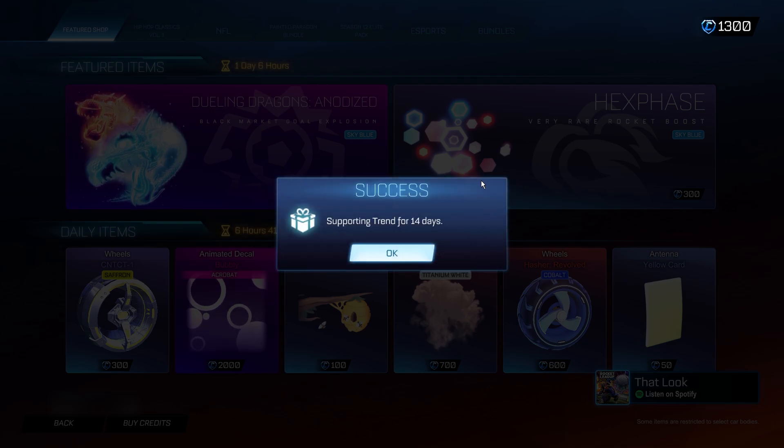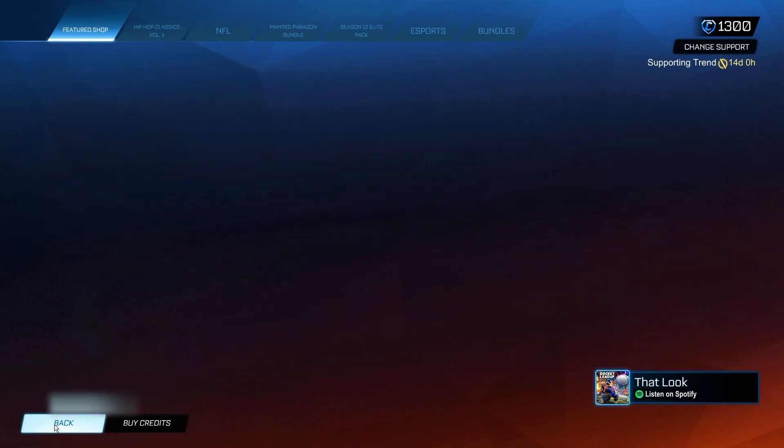Make sure you're keeping this code active for the full 14 days. If you change it at any point, these items aren't going to work and these codes aren't going to work. So you need to make sure you keep in the supporter creator code for a full 14 days.